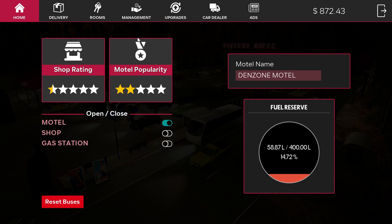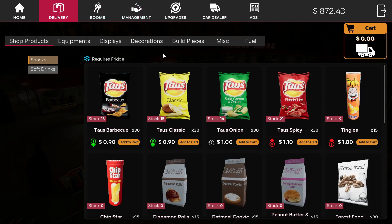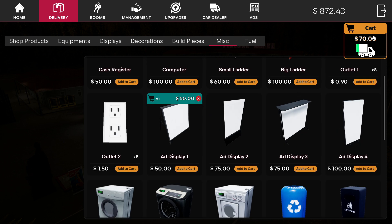So the next thing you want to do after that — go to Miscellaneous, not Management, sorry — and choose an ad display. Choose any ad display you want, really any of these will work. They don't change how much money you'll make from the ad, so I just go with the cheapest one. I'm gonna grab one and hit cart.